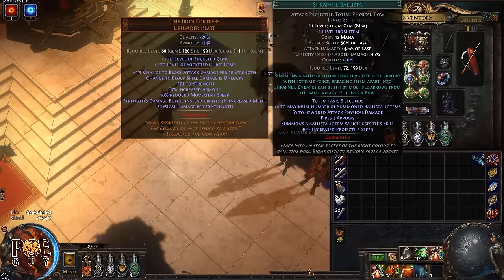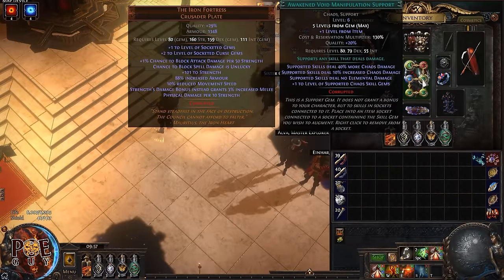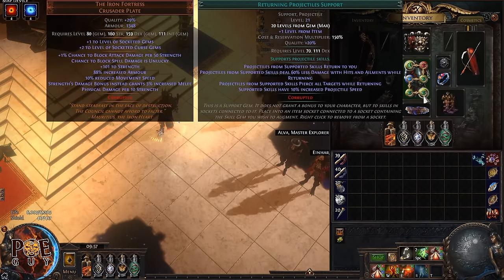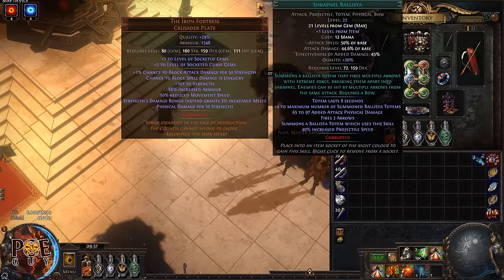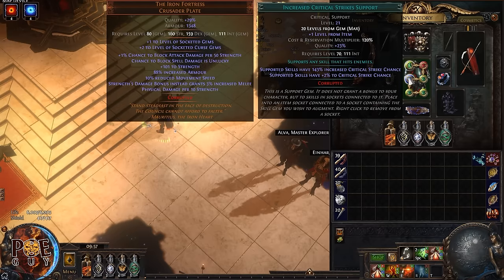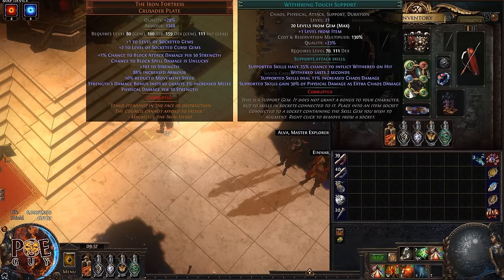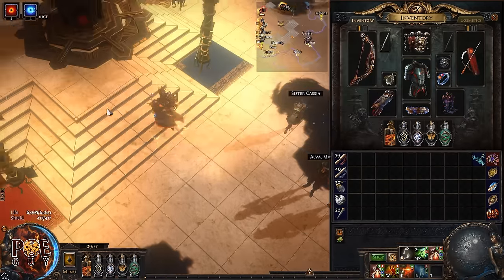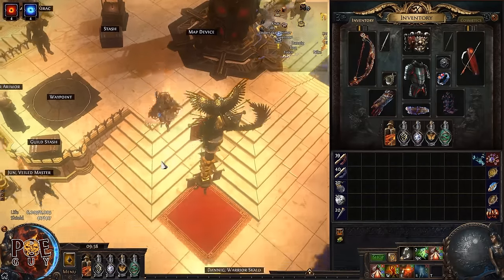For the main setup, we have Shrapnel Ballista, Lifetap, Awakened Void Manipulation, Increased Critical Strike Support, Withering Touch Support, and Returning Projectiles. In the main setup, you always want to buy the highest level possible. If you buy Shrapnel Ballista from Lily at level 1, the totems will instantly die. Make sure to buy at least 20/20 from the trade website — all these gems should be high level.